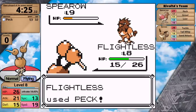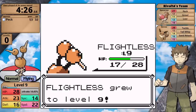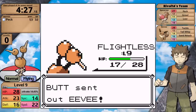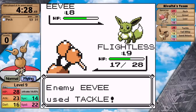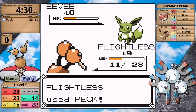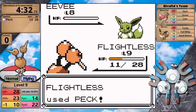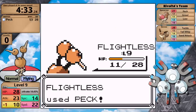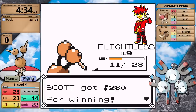Number one, Doduo needs as much experience in the early game as it can get, because I'm going to have to defeat Brock with just Peck — definitely before level 20 when Doduo learns Growl. But the much more important reason to win here is so the rival evolves into Jolteon and doesn't have Magneton on his team. Magneton has decent defenses and never misses with Thunderbolt, whereas Jolteon can miss with Thunder Wave, has lower defenses, and comes at the very end of the fight when Doduo will have Agility set up.